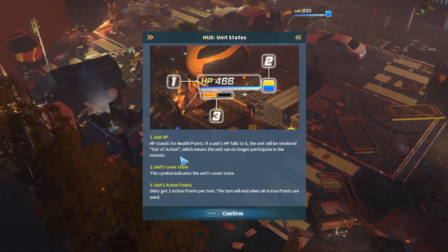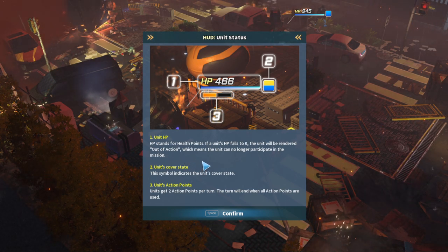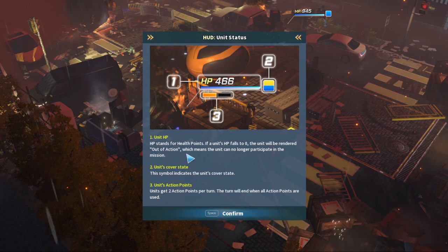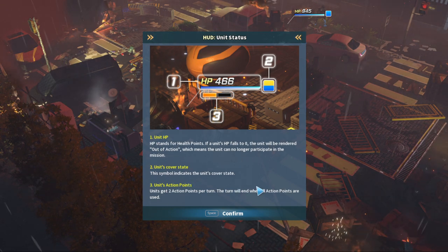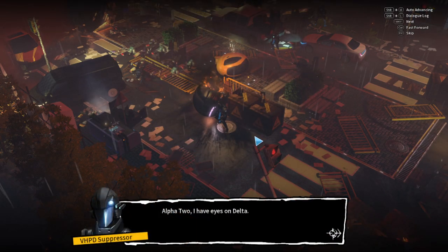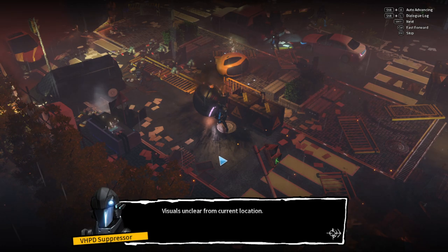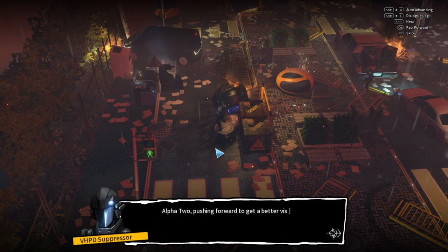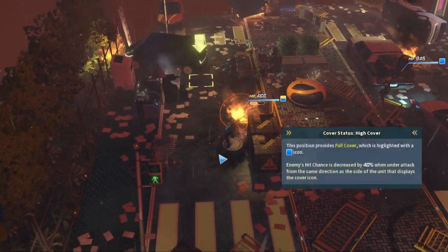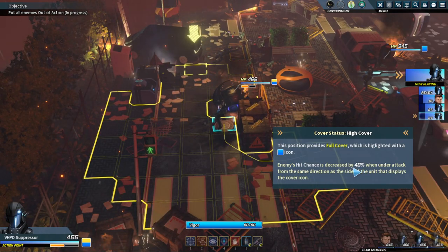HP, okay. Rendered out of action — so we don't have bleeding out or stun, we're just out of action. That's the first difference between this and XCOM. Need to get closer. Oh, 40%, not 50% — okay.